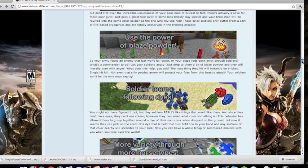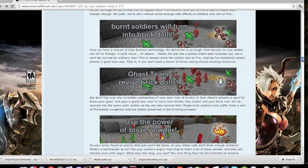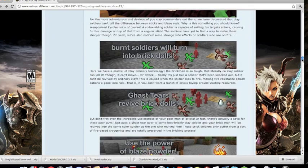Let's see what else this can do. Blaze powder — what does it do? It says 'burn with anger.' Ghast tears revive brick dolls.